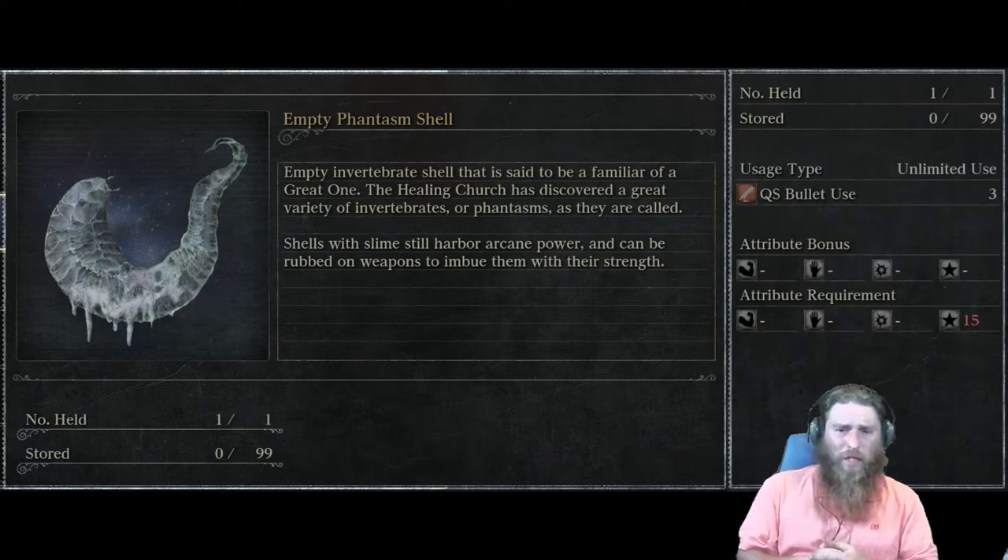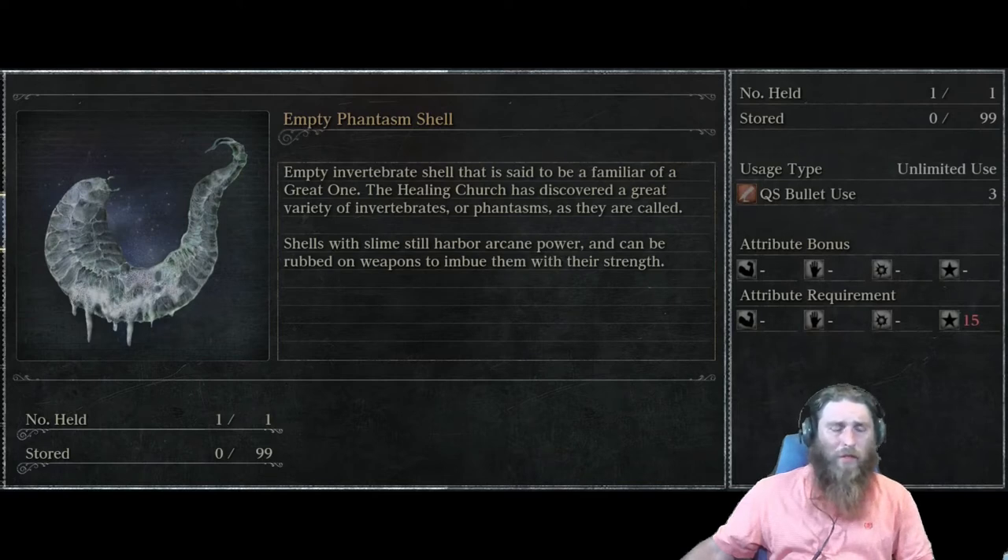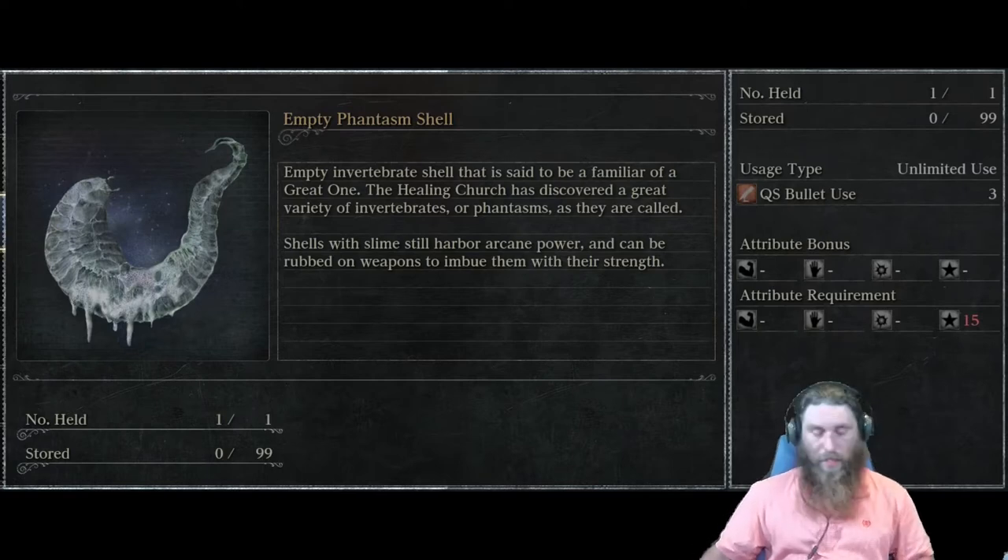It's actually a pretty easy one to get — it's in Byrgenwerth. We're going to head over there, show you where it's at, and what to look out for. There's a hunter to avoid and also a Garden of Eyes to avoid — they will ambush you on the way up to it. So without further ado, let's head on over and show you where to get it.